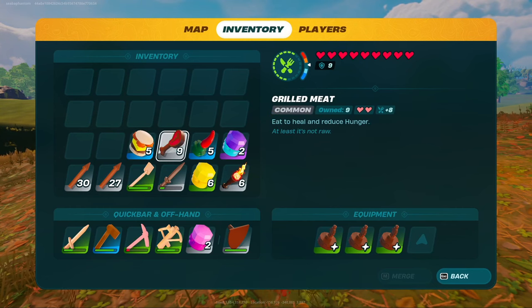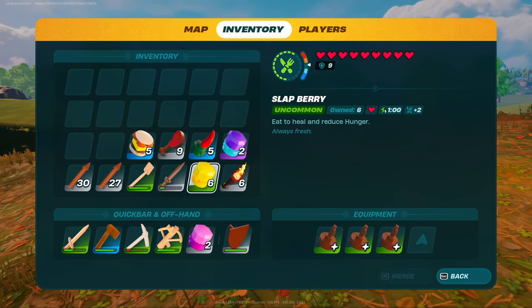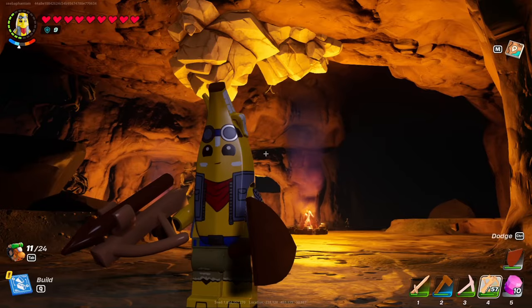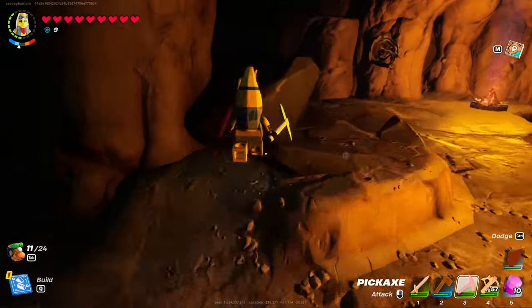The next tip is food buffs. Pay attention to the different foods because they give you different buffs and environmental resistances — added heat, frost resistance, things like that, and extra hearts.